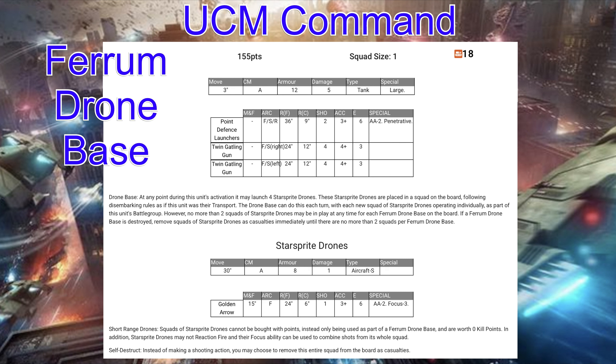Definitely check out the Ferrum Drone Base — super cool model, super cool rules, and really different from the other commanders we've seen so far. With only a 3-inch move, he'll be sitting in the back and relying on your scouts to issue orders, which is something we've seen a lot with UCM so far. Scouts are going to be super important to get the maximum out of your command within a UCM army, but UCM does have Wolverines which are a really good scout choice.